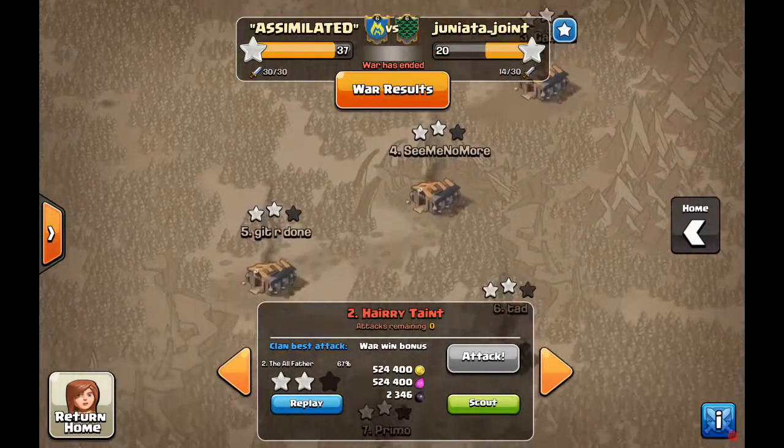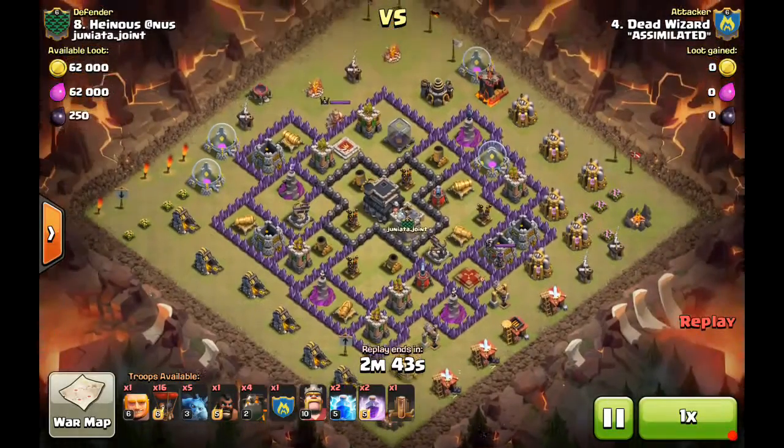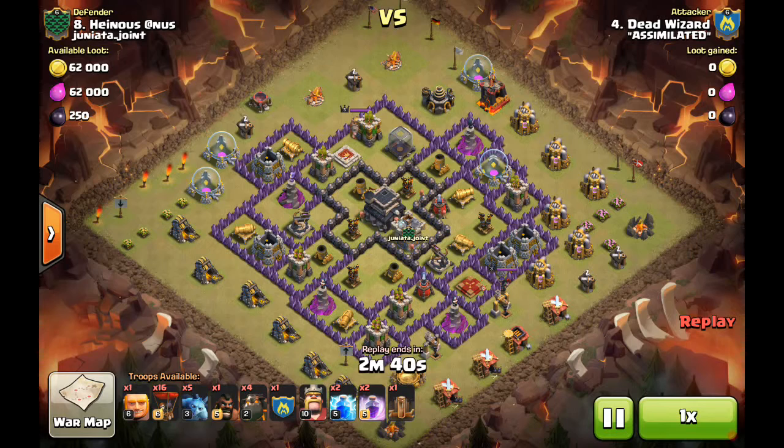Next, Dead Wizard's attack on the bottom TH9 base. It's not very developed — X-Bows are pointed down and leveled six, six, six, five on the ADs. That makes it a prime candidate for an air attack due to the low-pointed X-Bows, low-level queen, and low-level air defenses.